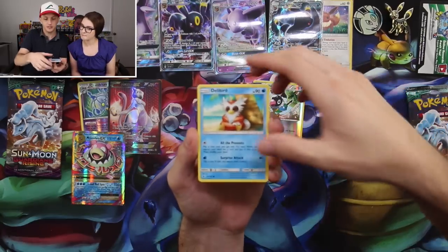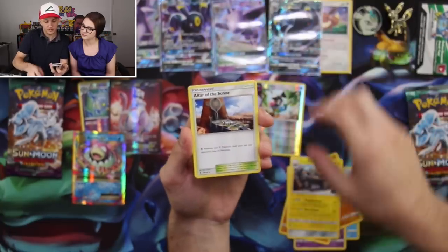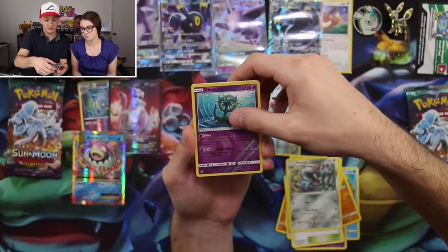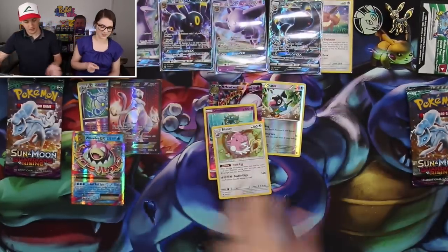Second Guardians Rising pack starts off with Delibird, Trubbish, Machop, Rockruff, Beldum, Alolan Graveler, Altar of the Sunne, Dhelmise as a rare, and a Blissey Hollow rare as well. So it's the Dhelmise that has the damage on the back.